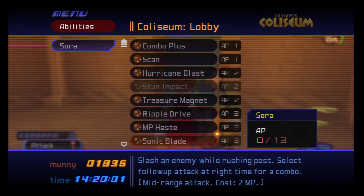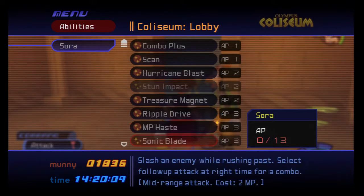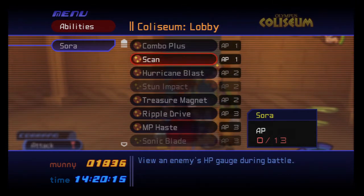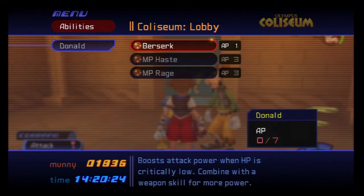We got Sonic Blade, but we're not going to use it too much right now because we don't have the AP for it. Plus it does cost 2 MP to use, so we'll live without that. I always like having the Treasure Magnet on — that's always good for collecting stuff. And now we've got Combo Plus, which takes a little longer to get to the finishing move because you have an extra combo in there. But you get the extra damage from the extra swing either way, so it still works.